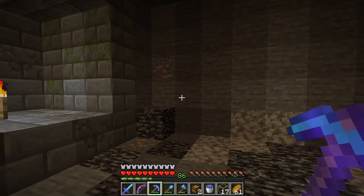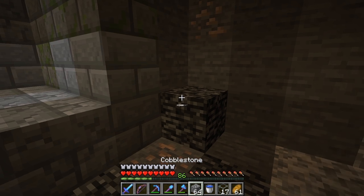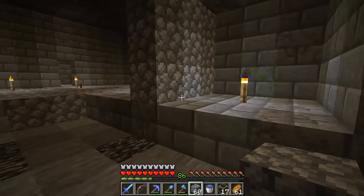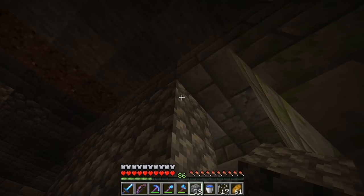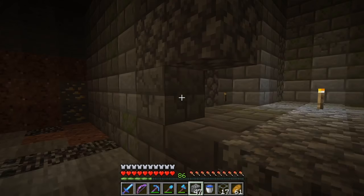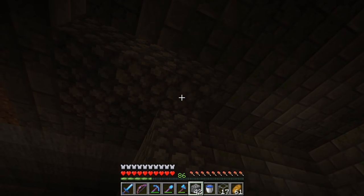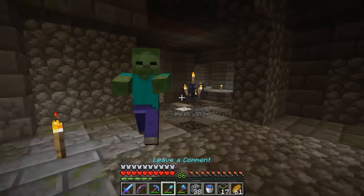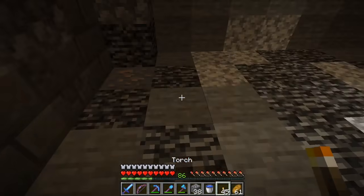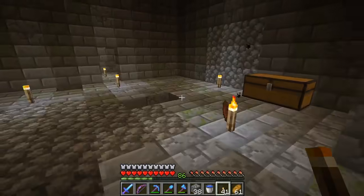We have this dug out to the dimensions I want, and I have a little bit of a problem with this piece of bedrock. So I'm gonna do the only thing I can and just pretend that's not there, and turn it into a pillar, and then I'm gonna seal off the rest of this room to hopefully make this what I want. I don't have enough light - I've got zombies spawning. Let's get some torches placed - that'll hopefully stop my zombie spawns, but we'll find out soon.